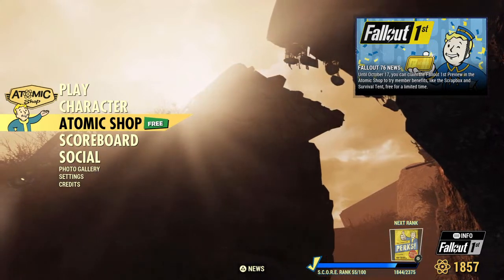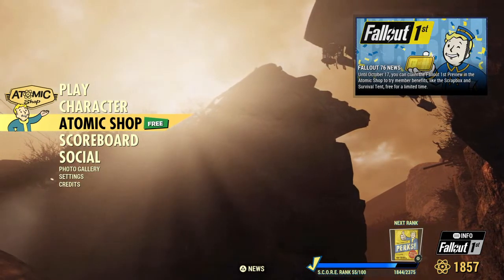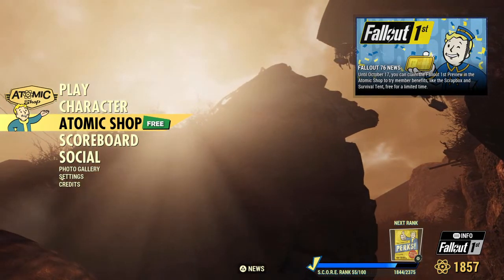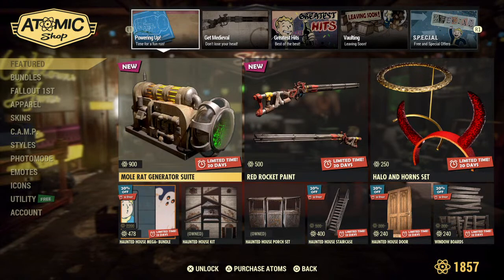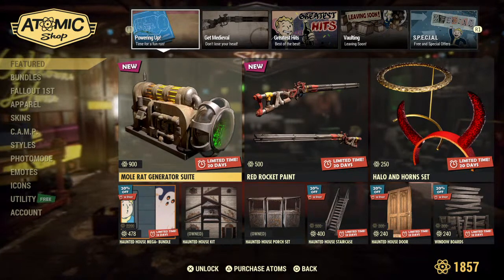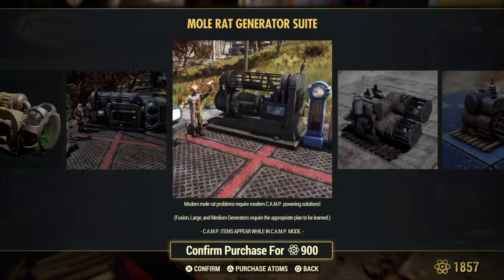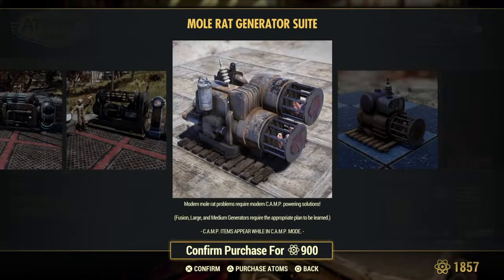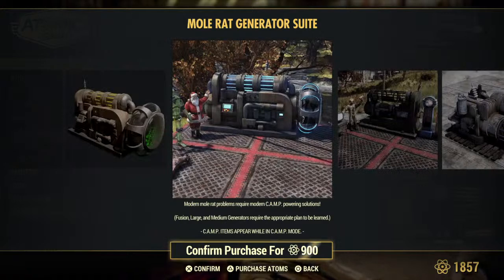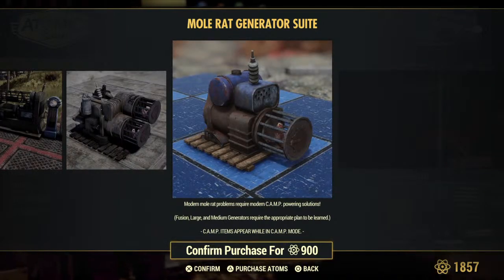I'm going to let Vampyrs take over the Atomic Shop — Deathclaw Girl out. Thank you Deathclaw Girl. Let's immediately get into this because there's something I'm wanting to look at. It is called a Mole Rat Generator. So it looks like you have a generator that is powered by Mole Rats — so the Mole Rats are the ones that get to use this sweet setup, and it does look really, really cute.